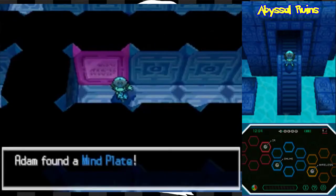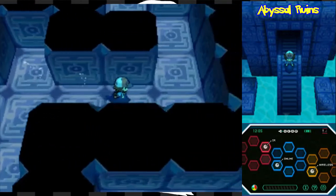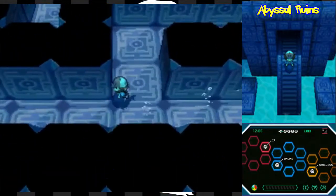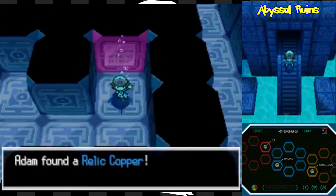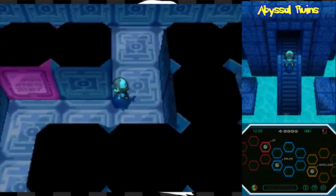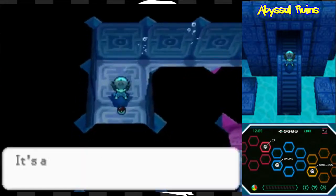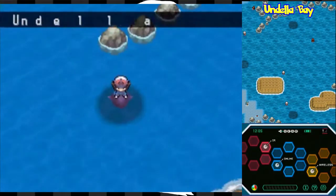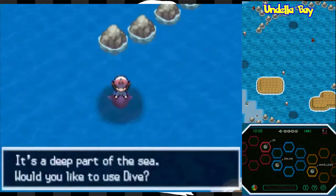We pick up a Mind Plate and a Relic Copper. These relic items are actually what you want to sell to that black-belt billionaire over at the Riches' villa. I'm starting to run out of time this run, and I'm probably going the wrong way. I'm going to start consulting a map because there's no way I'll make it to the end at this rate. I'll meet you guys once I actually make it to where I need to go.